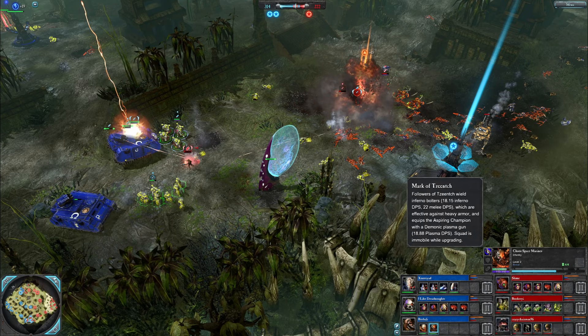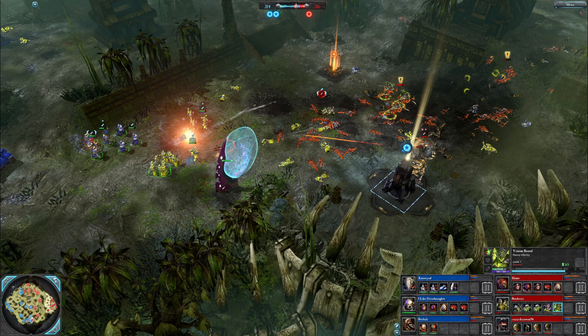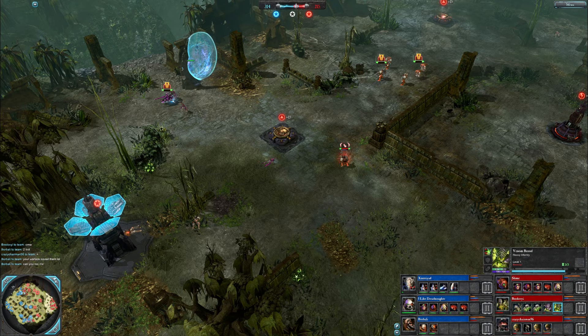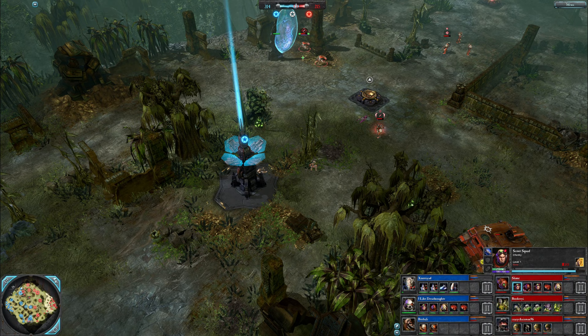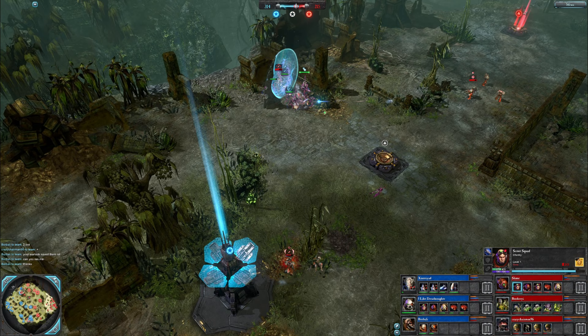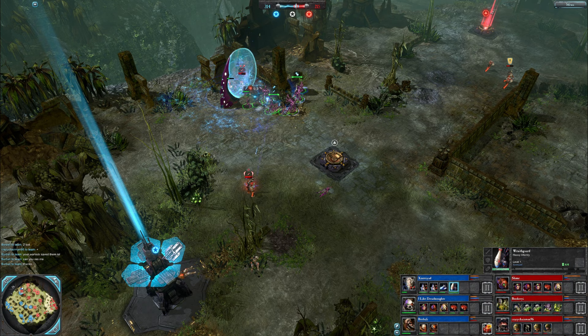Very much being carried by I Like Dreadnoughts. Got some Markel Zinch CSM though — they can do some work. Inferno bolts — very good against heavy infantry and heroes, super-heavy infantry too. Venom Brood are heavy infantry with their ranged Synapses, buffing the double Hormagaunts down here. Back to the northeast — they've been holding the VP, you can tell because they're ahead on VPs, but they might not hold it for too much longer.